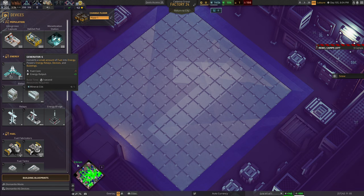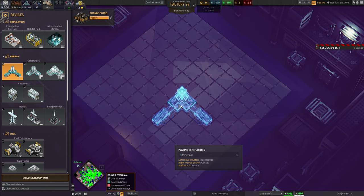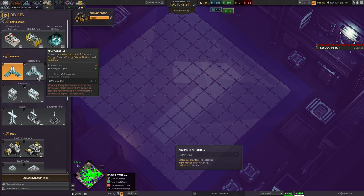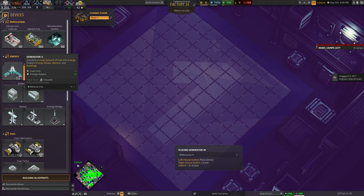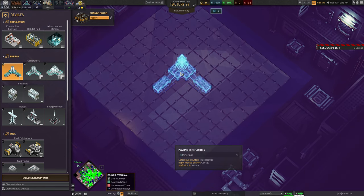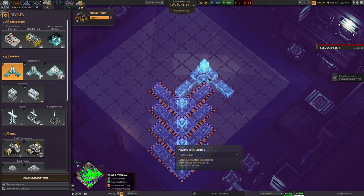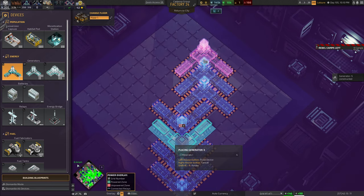As we can see from our blueprint, the level one generator is five tiles in total, whereas its bigger brother is twelve tiles — twice the power with twice the fuel cost, but more tiles overall. I'd like to squeeze in as many things as possible. To make a combined power plant and fuel generator inside one building, we're going to start with four of these generators, then rotate and place three more in the gap of the other ones.